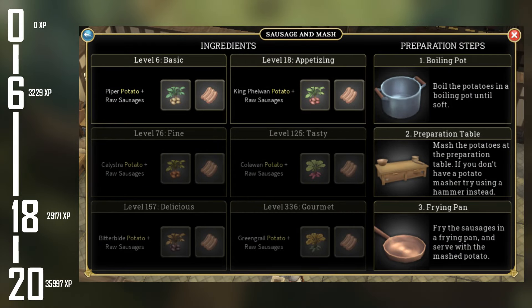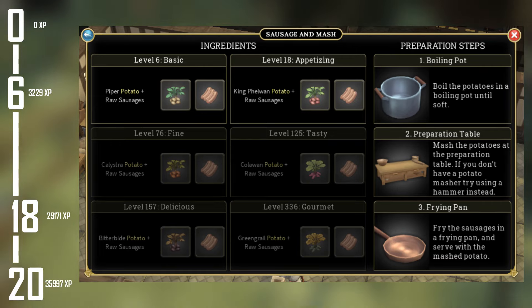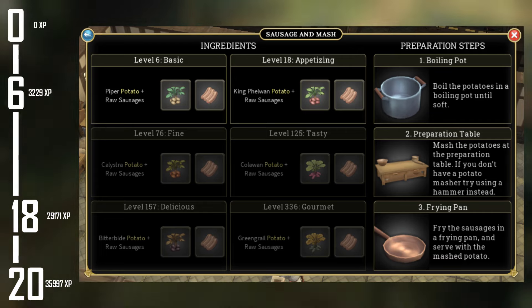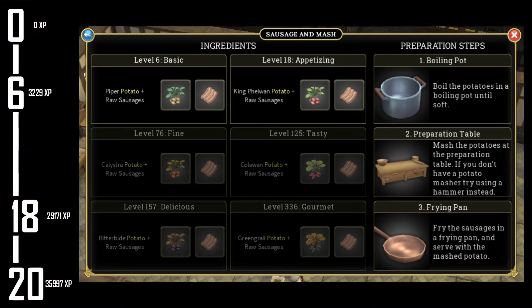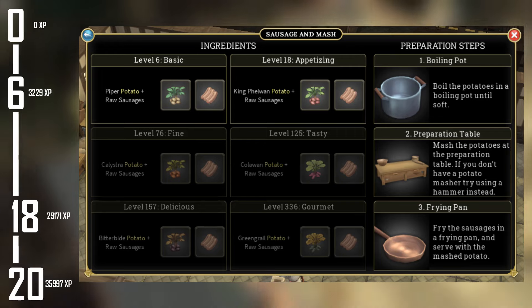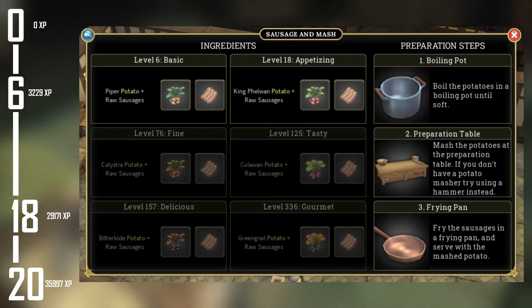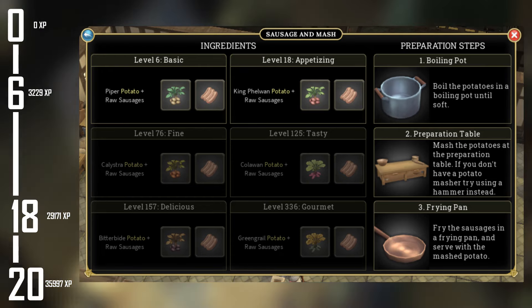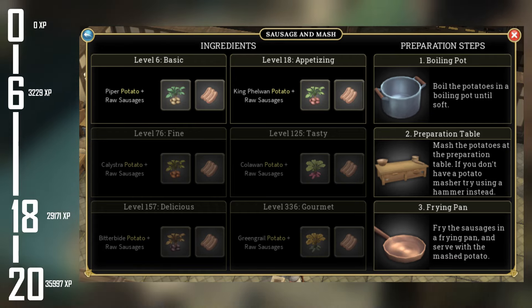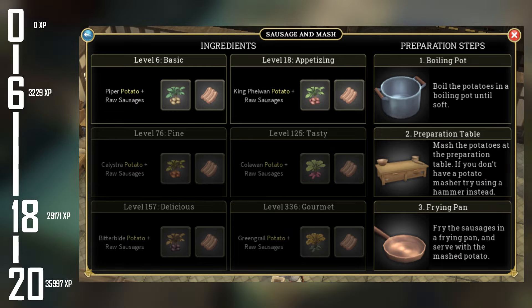The last little stint is level 18 to 20. We are sticking with sausage and mash, however we are upgrading the tier. We are now going to make appetising sausage and mash. You are going to want to buy 1 King Felwyn potato and 1 raw sausage. To fill the inventory, you want a maximum of 12 potatoes and 12 sausages. This follows the same process as the basic sausage and mash. For this you will get 167 XP per appetising sausage and mash crafted and 1 silver 260 bronze coins per sausage and mash sold. This means to get to level 20, you are going to need to craft 41 appetising sausage and mashes.